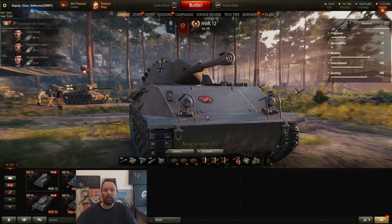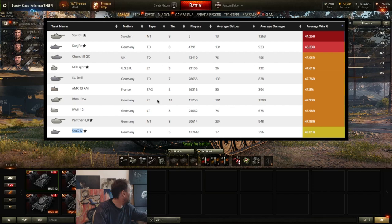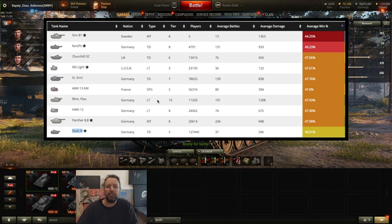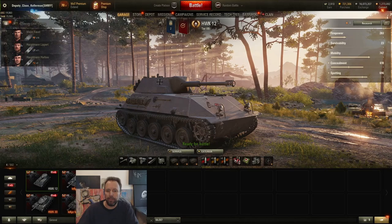Hey guys, welcome back to episode 3 of Let's Play the Worst Tanks in the game. We have not left the German tech tree yet, because this is the Hawk 12. The Hawk 12 has a 47.98% win rate on the EU server, which is the 8th worst tank sorted by win rate in the game. You've heard the spiel before.